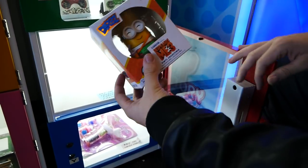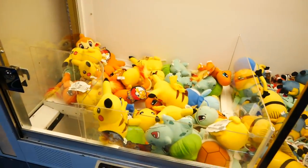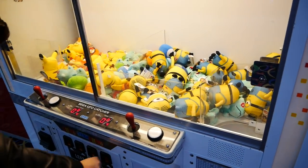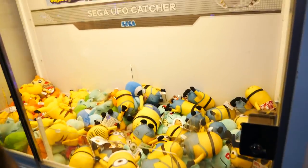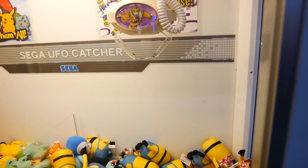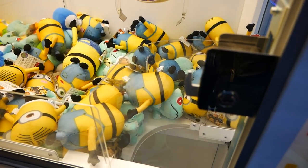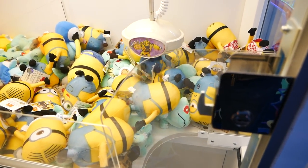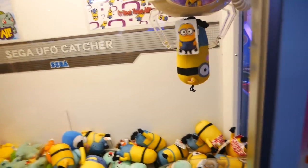All right guys, we're gonna try this Sega UFO Catcher. There's a side with minions and then there's a side with Pokémon characters — it's a dollar a play, not too bad. We'll just try for the claw. It's actually pretty small — let's see which one's the best bet. Probably this bunny one — it pitches it. I don't know how strong this is gonna be. Oh no wait, does that pinch it? No way — stay in there — it's a freaking pig minion!